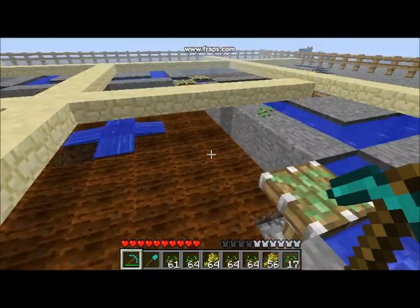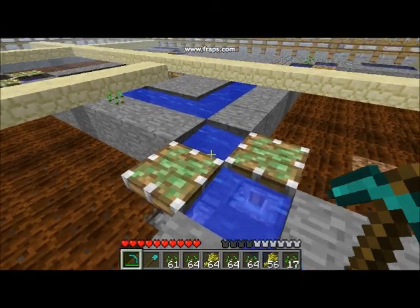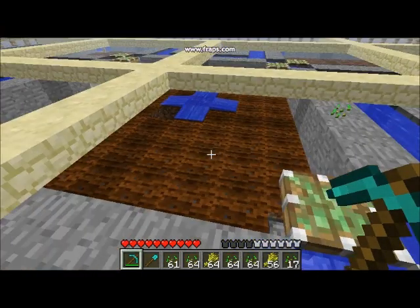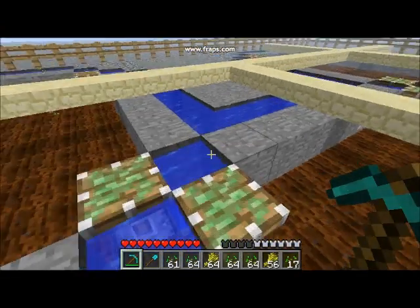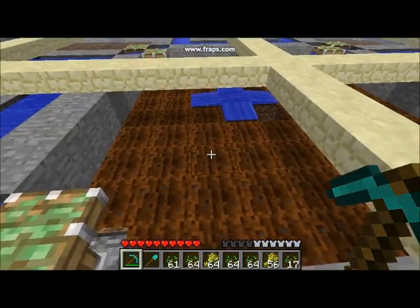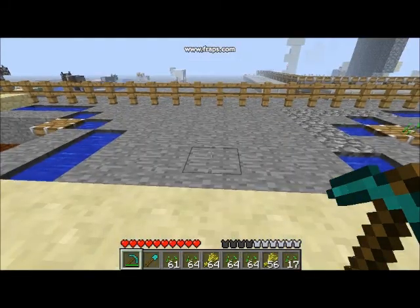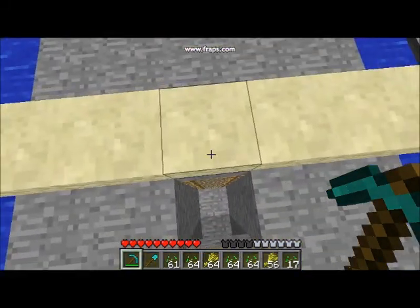So I have it set up so that there's a central pad with four adjoining pads. Each pad is connected with a set of pistons right here and a source block here and here. On every single corner is one of these pistons. When I hit the lever, each corner is equally flooded and they reach the middle. I'm going to flood it and then come back upstairs to show you what that looks like.